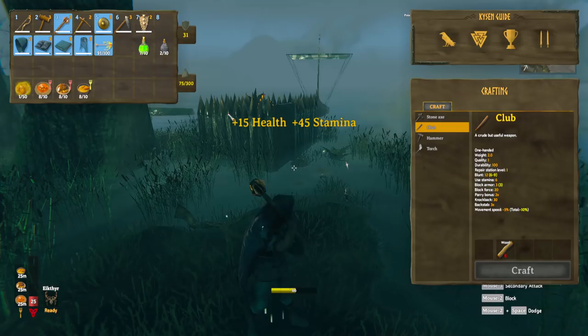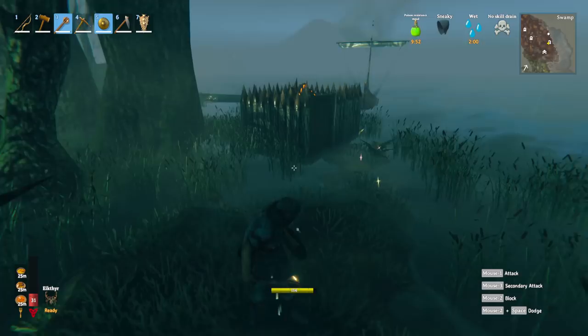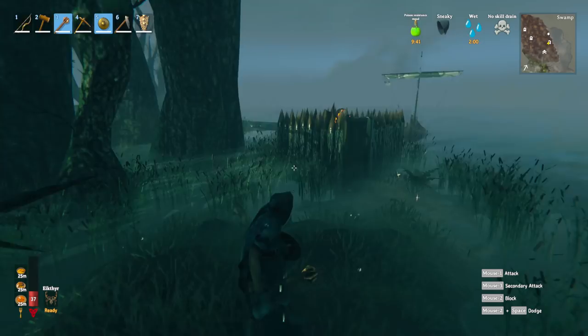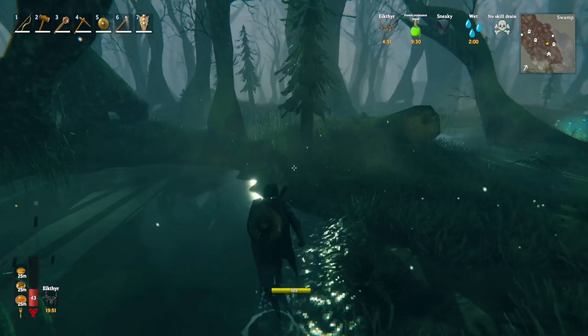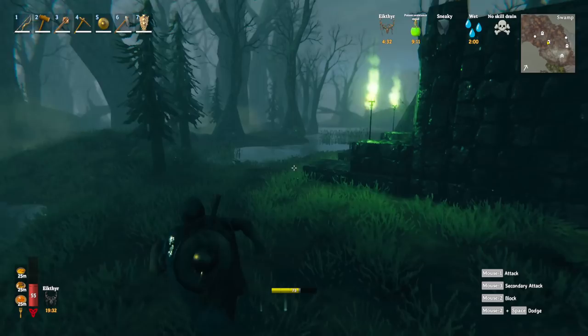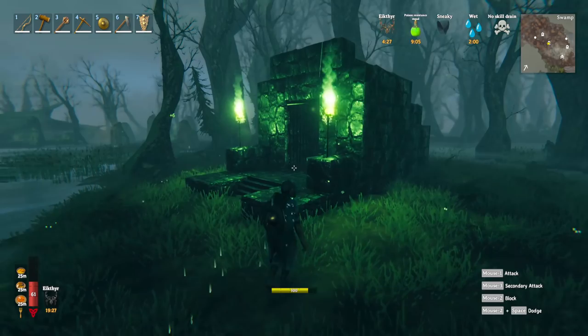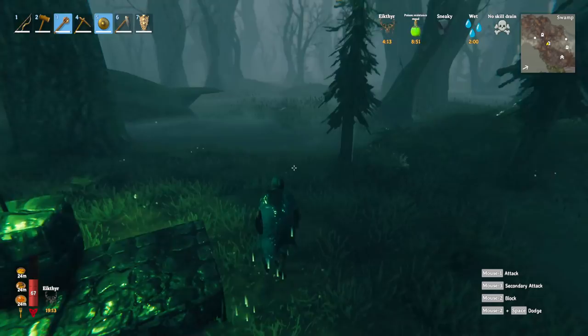Before heading off looking for crypts, make sure you eat all your food and take a poison resistance mead. We're going fully geared — mace, buckler, different shields, good armor. Now we're going to use our Eikthyr ability while running through. This is what a crypt looks like — much easier to spot from the front because of the green torches. Green torches don't always mean a crypt, but they are a very good indication. The door is open here and we'll cover exploring crypts later.